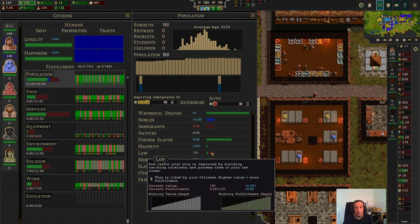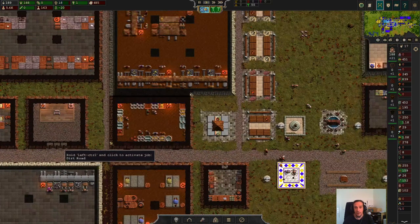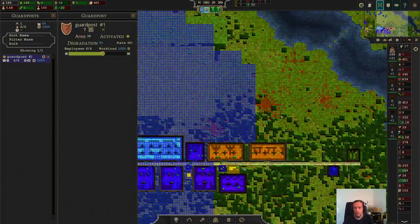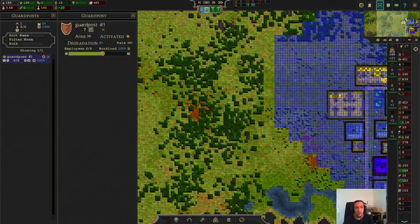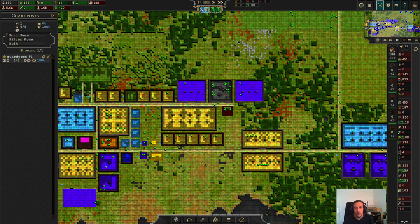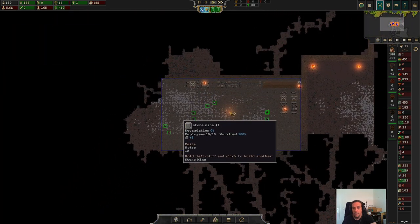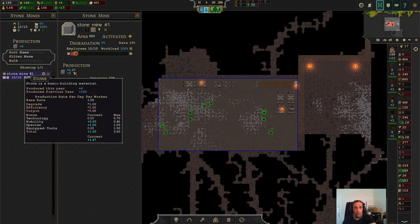Our people are getting happier because we're providing law via the guard posts we put up last time. One thing worth mentioning about guard posts is their range. We're going to be setting up new guard spots in the future. But our city has grown quite substantially in the last two episodes, and we've got to be careful with our growth.